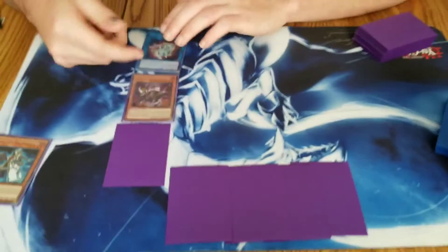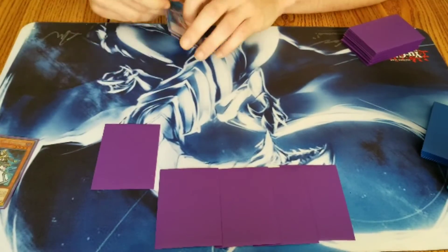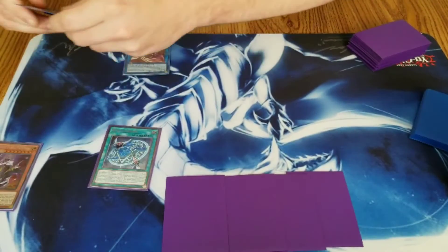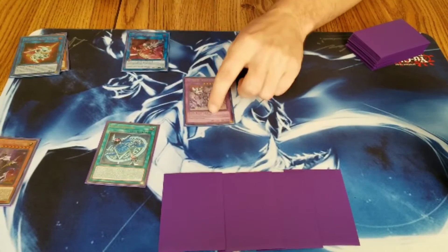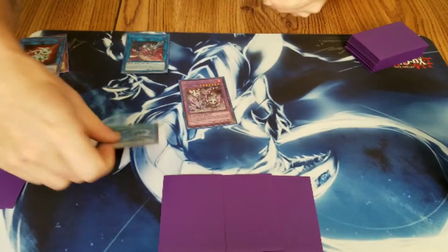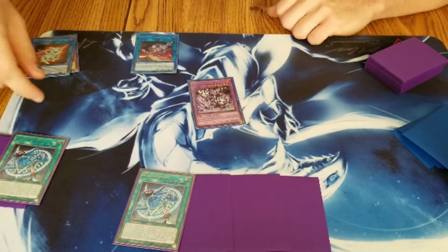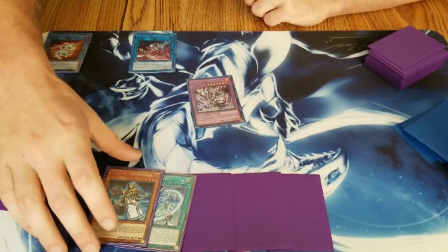Then summon your Mechknight — just summon Purple. Link Purple into Invoker Madness. Flip the Invocation, then banish Alistair and Almirage to fusion summon Purgatrio. Because you fusion summoned, Purgatrio's effect triggers — discard any card to add either Invocation or Book of the Law. In this case, add Book of the Law. Then use this Invocation's graveyard effect: put it back in the deck and add Alistair back to hand.